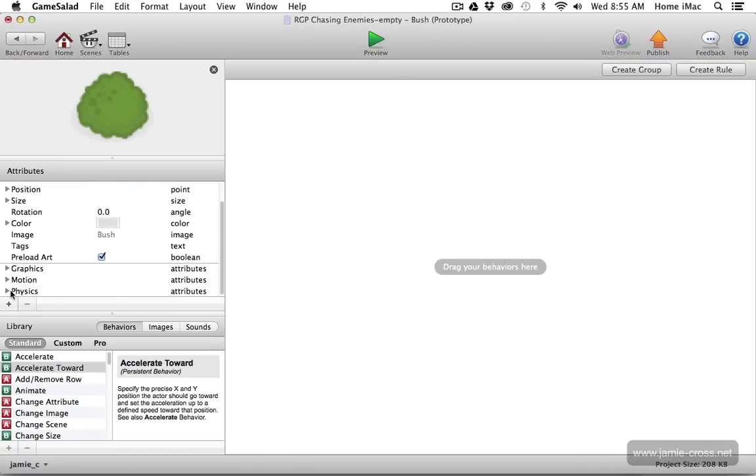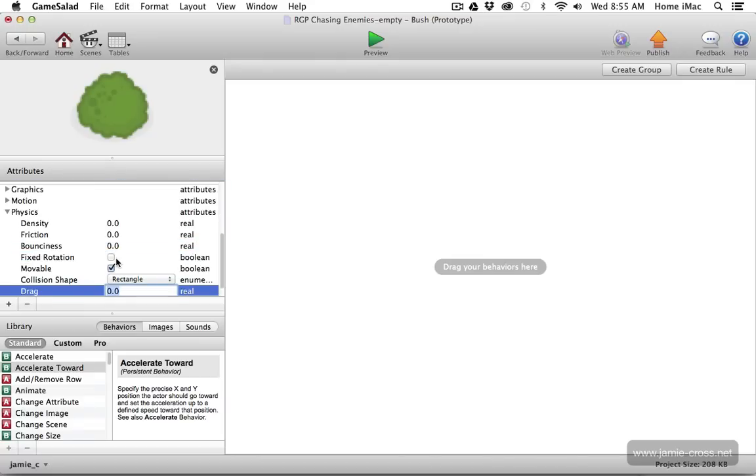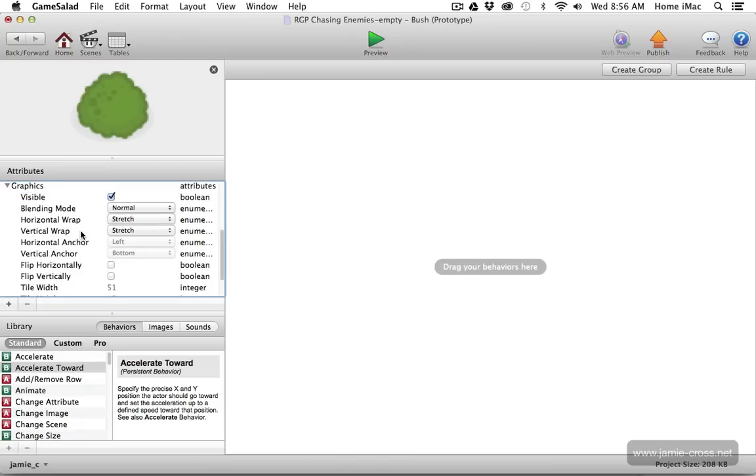First, I'm going to zero out the bush's physics — I don't want the player or enemies bouncing off it. I'll set the density, friction, and bounciness all to zero, make it not movable, and fix its rotation. What does matter is the collision shape. You absolutely need to make the collision shape a circle for this to work correctly. The bush is kind of circular already, so we're going to use that to our advantage.